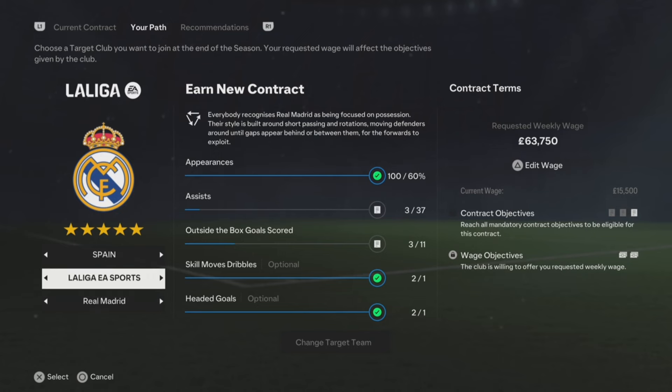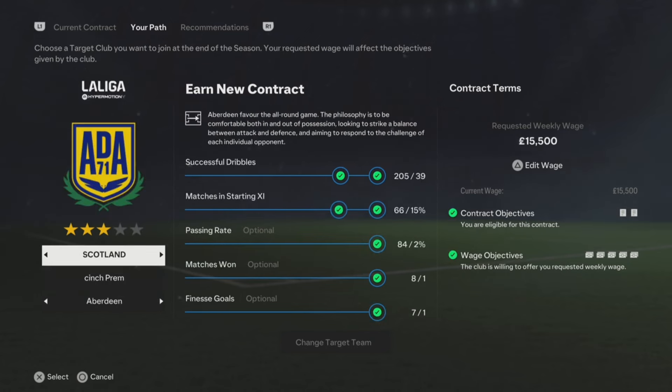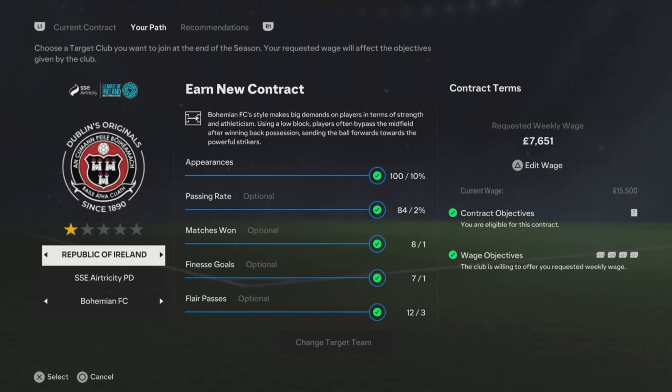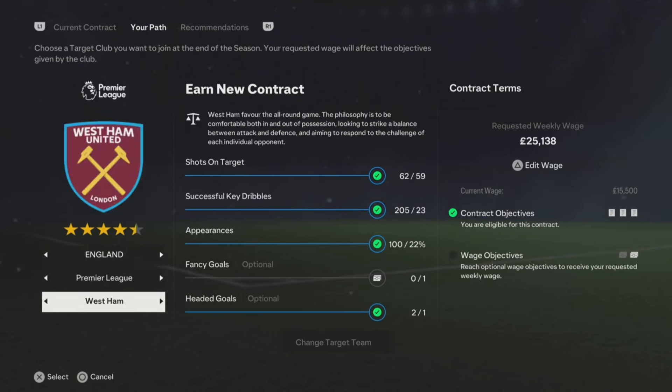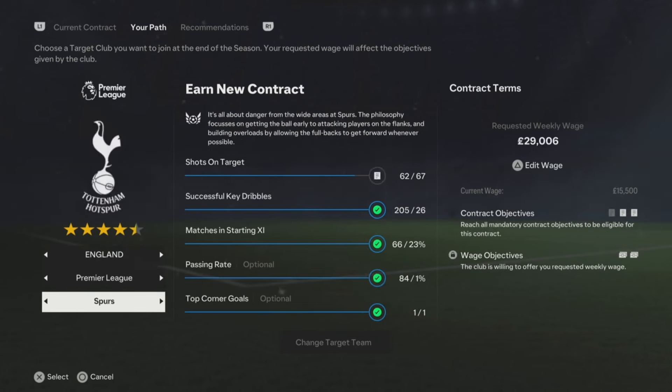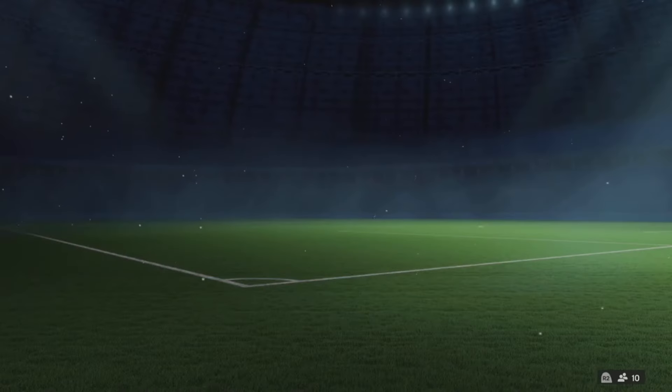Just keep coming back now and again to see if you're doing the objectives, then sign a contract at the end of the season. I want to join Tottenham at the end, so all I need to do is get four more shots on target and I'll be able to join at the end of the season.